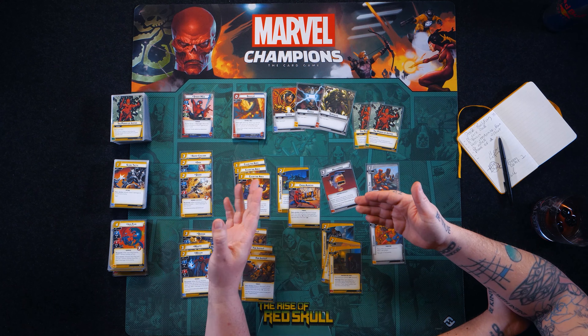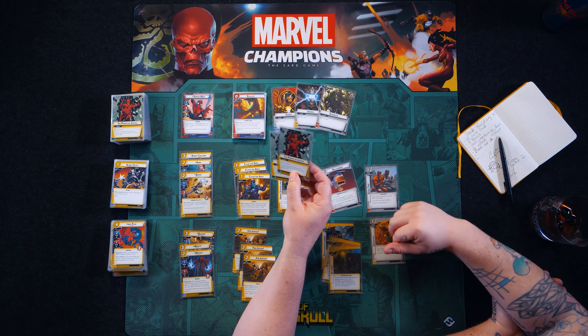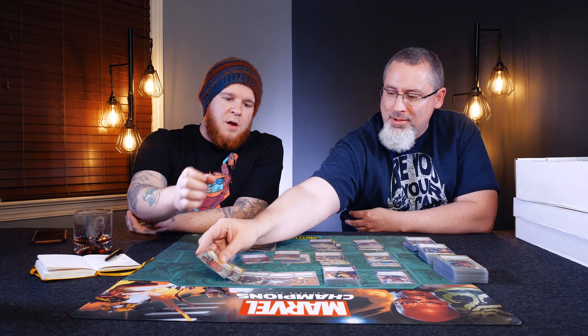With each aspect — and you can choose from four aspects — there's usually a card that is a power of whether it's Justice, Aggression, Protection, or Leadership that gives you one resource, but if you play it for that aspect — so if I'm playing Justice for a yellow card — it counts as two resources. Most decks will lean heavily towards one aspect, and in this case with Spider-Man we decided to go with the Justice aspect.